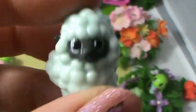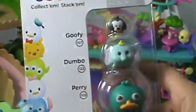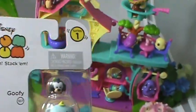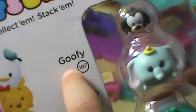Hi everyone! Are you guys ready for the surprise that we have? Yes, we have a surprise! It's a three-pack of Tsum Tsum series one! Wow! Lana, and who is here? So we have Perry the Platypus, Dumbo the Elephant, and Goofy from Mickey Mouse. Can we open it right now? Yes, open it!